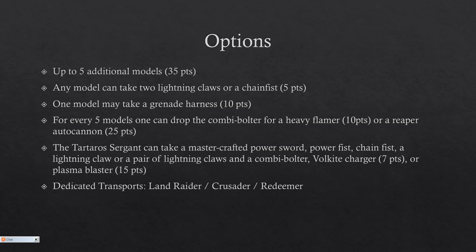They can take five additional models at 35 points each, like everyone else. They can take two lightning claws or a chain fist on any model, which is nice. Lightning claws are free, and a chain fist costs five points — obviously nice, but we'll see later that may not even be necessary. The good thing is they can take a grenade harness for 10 points, which is awesome. And it doesn't have to be on the sergeant — it just says one model. That's a big difference.